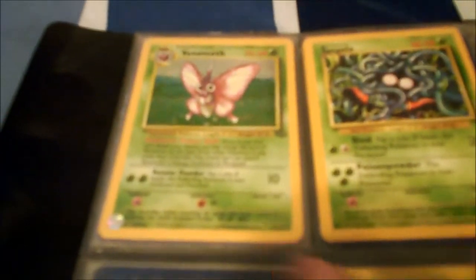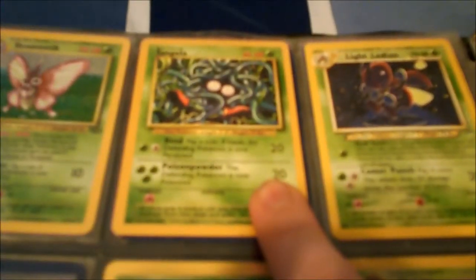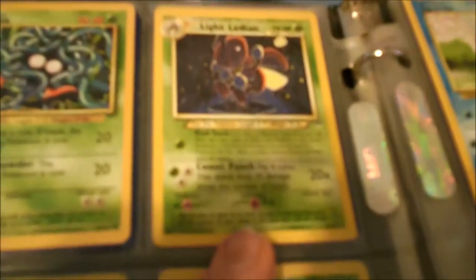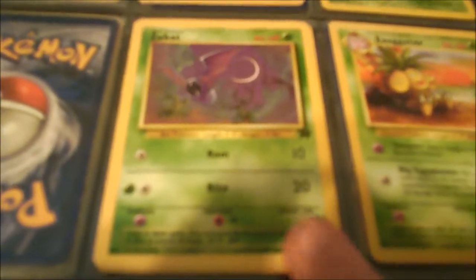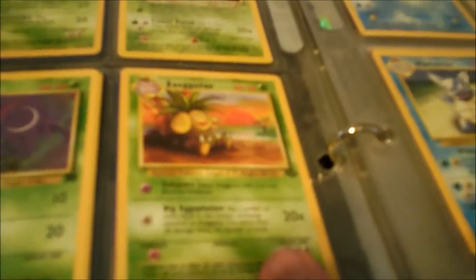Next we have a Non-Holographic Victreebel, a Venonat, and another Holographic Venomoth. We have a Tangela, a Light Ledian — which is a rare, not holographic, but still pretty cool. Next we have a Rocket Zubat — I'm getting tired of Zubat. Exeggutor. We have an Erika's Weepinbell, a Butterfree — Non-Holographic Butterfree.